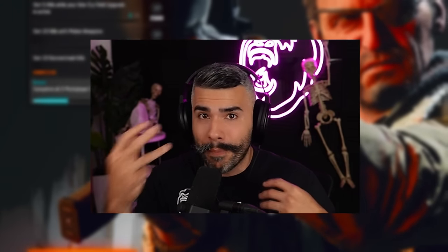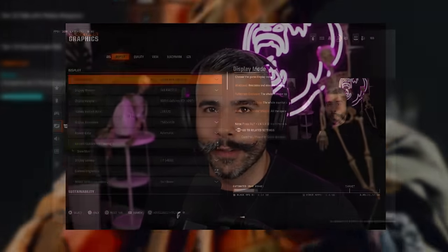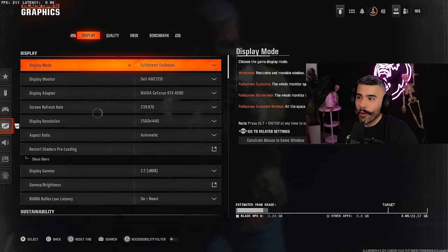Black Ops 6 just came out and I'm already almost first prestige with eight gold weapons. Today I'm going to give you guys the best settings for more FPS, better aim, better movement, better audio — you name it. Let's get into it. We have some new and cool secret settings you're going to want to stay for.